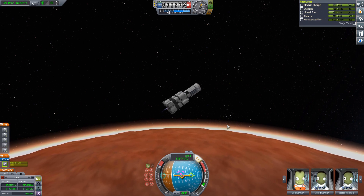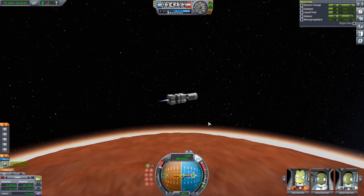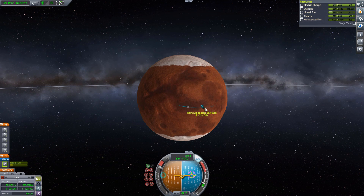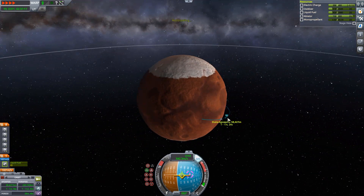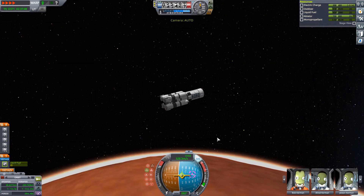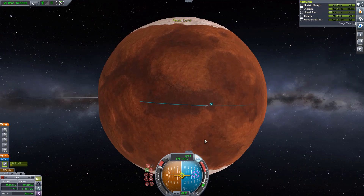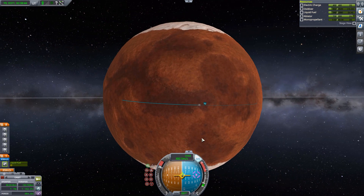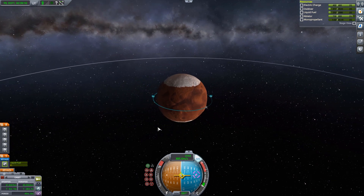The reason I went with a service bay module in the front is because I wanted the ability to open up those doors to create a lot of drag and flip the craft around. Because if you paid attention, we were entering nose first, but we want to land the opposite way around since the landing legs are on the bottom of the craft. If you have a pointy craft, aerodynamics will try to keep it pointing that way and you won't slow down enough — especially coming in steep into Kerbin's atmosphere, you'd crash before going subsonic where parachutes deploy. So those air brake doors create drag, flip the craft, and allow the parachutes to deploy.